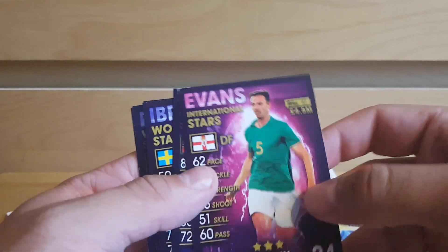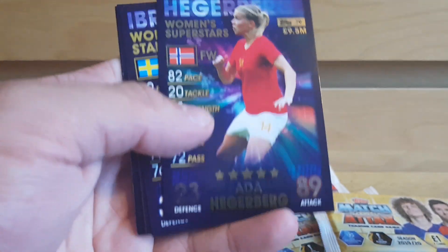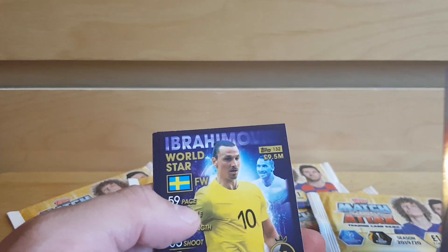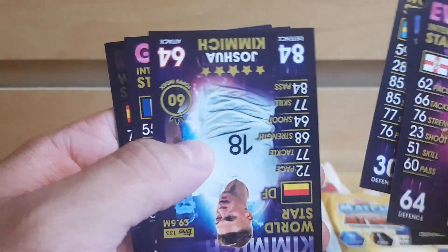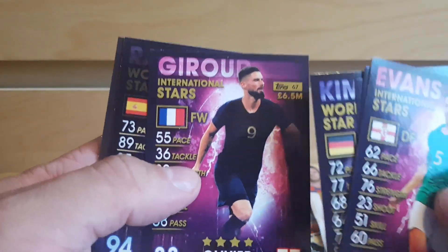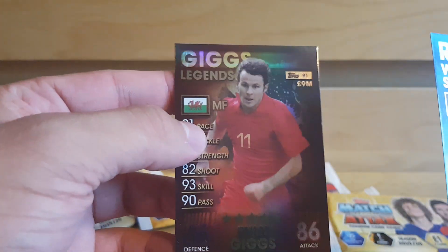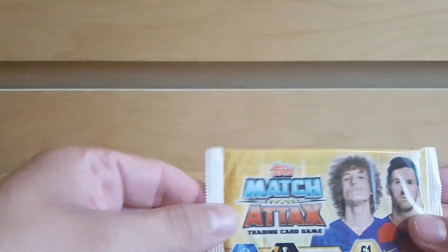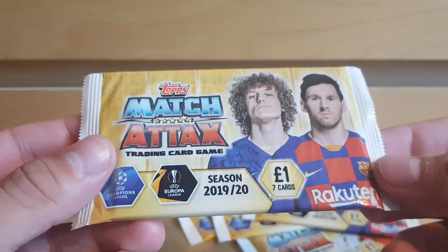In the Match Attax 101 pack we got: Evans International Stars, Zlatan, Kimmich, and Ramos World Star — and a Giggs Legend card. These ghost shirts look terrible. So that was the collection they released during the season break. That was just something to break up the standard packs. Right, let's get cracking because we've got quite a few packs to open.